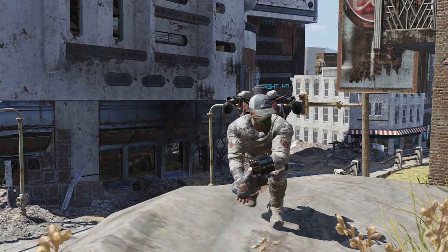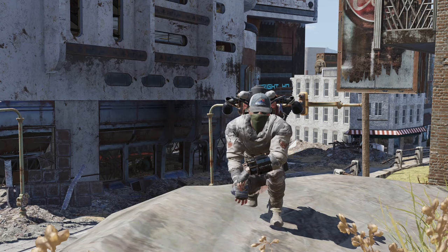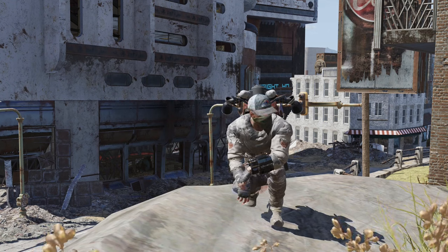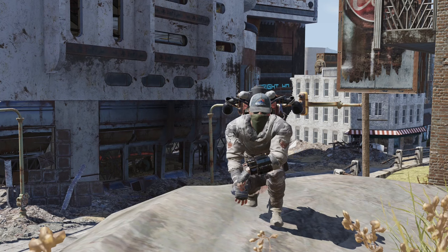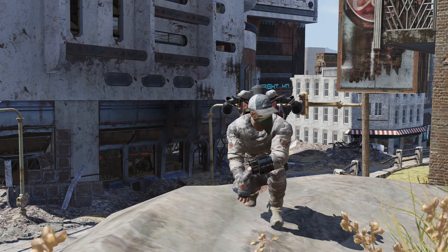Weapon plans are a little different versus armor plans. With armor plans you could find them in lots of different locations as loose spawns in the world, like on top of shelves, desks, barrels, things like that. With weapon plans I only know of a couple of locations where you can actually find them as loose plans on top of things. Everywhere else has to do with containers.